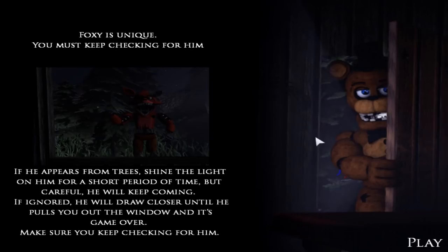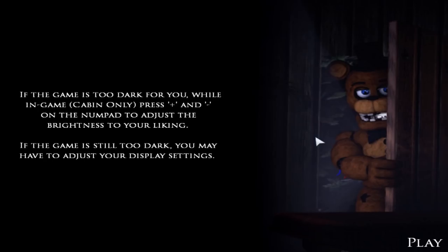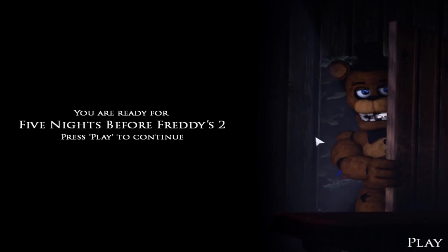Foxy is unique — you must keep checking for him. If he appears from the trees, shine the light on him for a short period of time. But be careful, he will keep coming. If ignored, he will draw closer until he pulls you out the window, and it's game over. Make sure you keep checking on him. As you proceed through the game, more will be introduced and you'll be given hints throughout. If the game is too dark, while in the cabin only, press plus and minus on the numpad to adjust brightness. Looks okay to me so far. You are ready for Five Nights Before Freddy's 2!